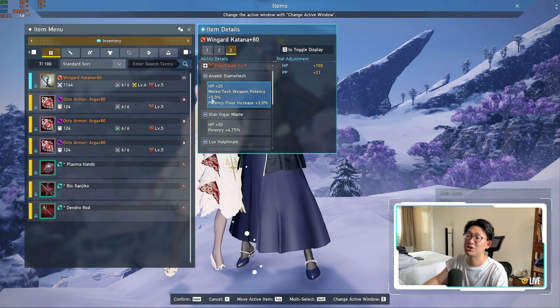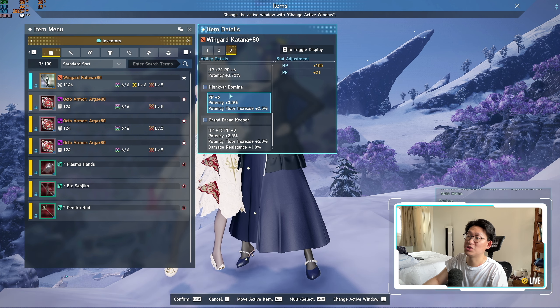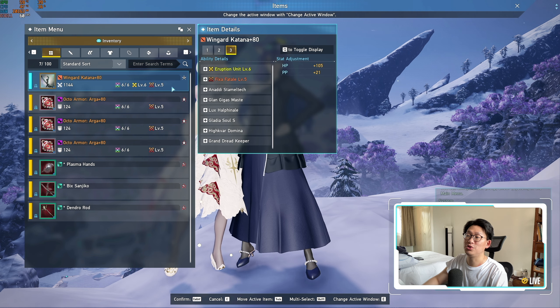The first is the Anadi Capsule, which gives 5% potency. The XD Capsule also gives more than 4.5%. We also have Glan Gigas Mastate at 4.75% and Lux Howl Finale at 5%. Everything else is actually lower than 4.5% — Gladius Soul is 3.75%, Hai Kavar's Domina is only 3%. So if you go with the EX Capsules taking up three slots at 4% to 4.5% potency, and then stack your Anadi Capsule, Glan Gigas Mastate, and Howl Finale, then throw in a Mega Trial for the last slot — you are basically best in slot with enormous potency from those Augments alone.